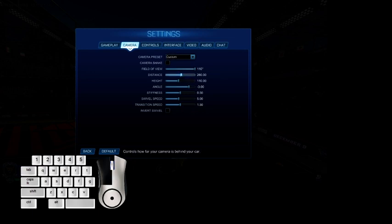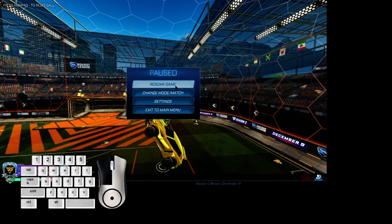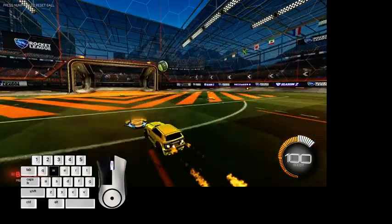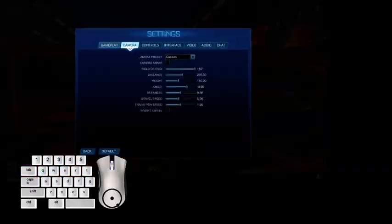Most people use 260 to 280 distance. For the angle, I prefer 4 rather than 3 — 3 is too low. If you don't like the stiffness or feel too close to your monitor, you can adjust it down to 45. For swivel speed, it might as well be 6.9.